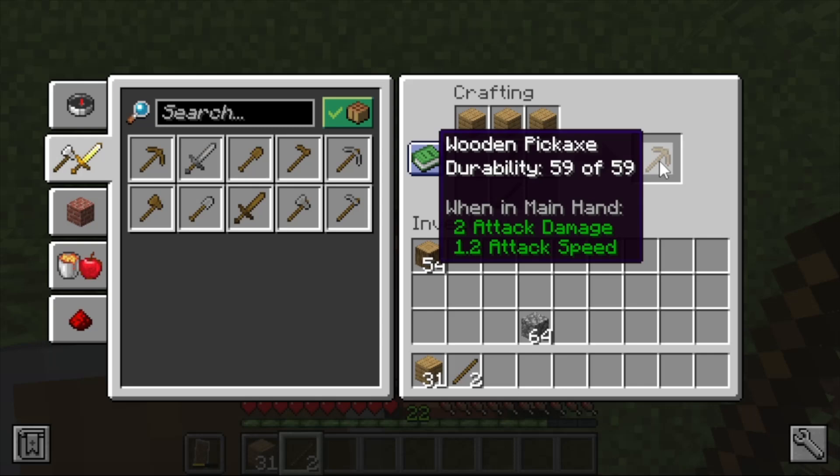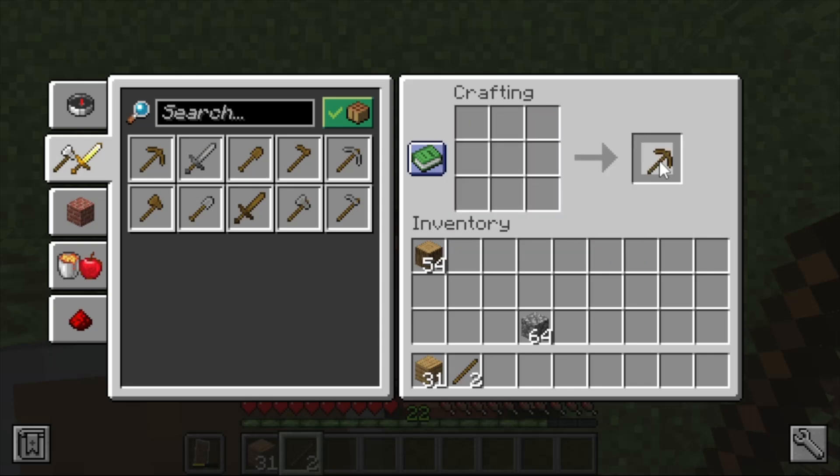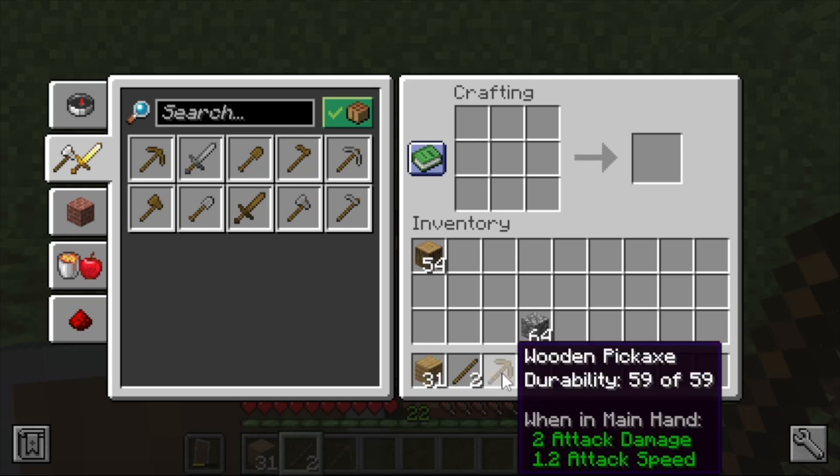Go to the crafting output group — it shows one wooden pickaxe with durability 59, and attack details. It tells you what the item is, how much durability it has, and how much damage it does. Left-click to pick it up, then Shift+C to move back to the hotbar, and drop it in your third slot.